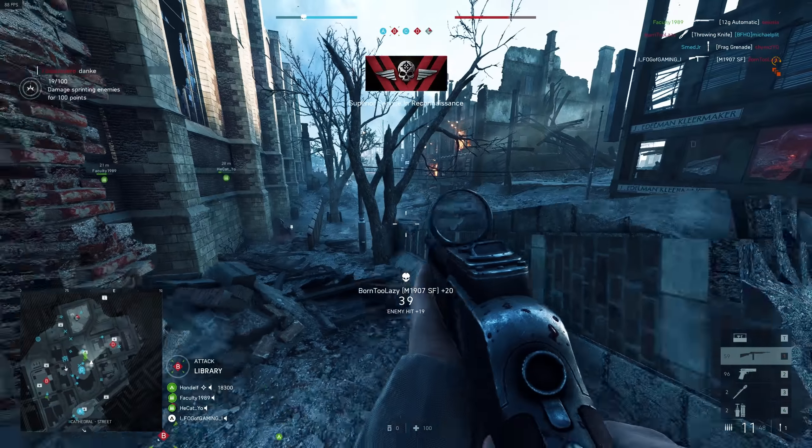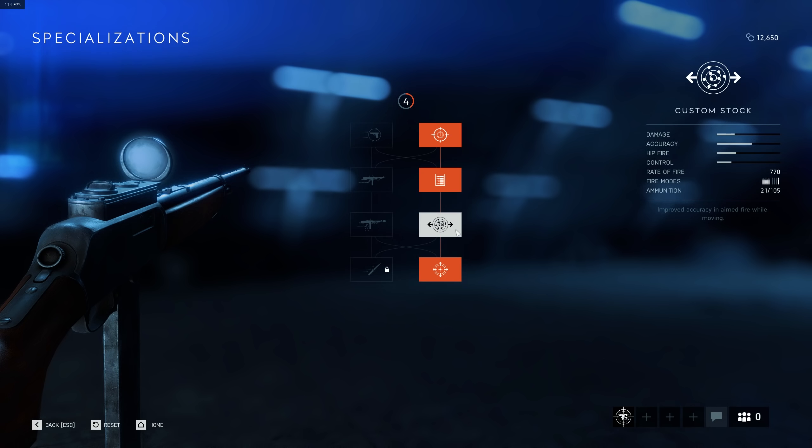The consequence is that you now have to choose the Custom Stock, which is great because it improves your accuracy in aimed fire when moving. If you were on the left-hand side you would have gotten another hipfire upgrade with Polished Action. For the last specialization you could go for the Bayonet Charge, but I didn't even use that in Battlefield 1, so I made the obvious choice and went for the Light Stock, which allows you to move 60% faster while aiming your weapon.